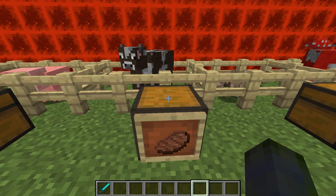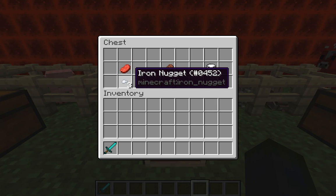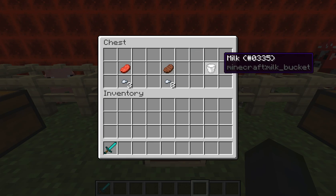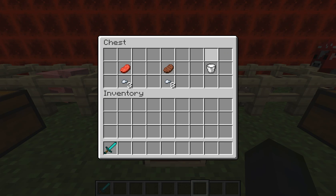On to cows — you will get raw beef and that will give you three food points similar to pigs. If you cook it you will get eight food points. You can also get milk from them. Milk doesn't satisfy any food points but it removes good and bad buffs. So if you're poisoned it will remove that, but if you get a regeneration potion thrown on you and drink milk, it'll remove that as well. You basically take an empty bucket, right-click on a cow, and you will get milk.